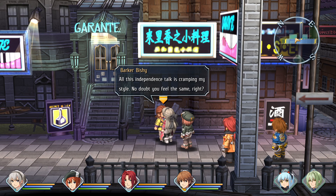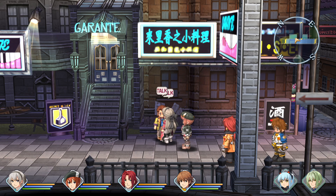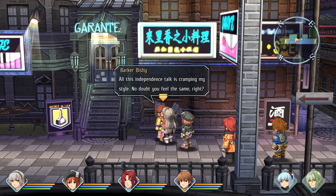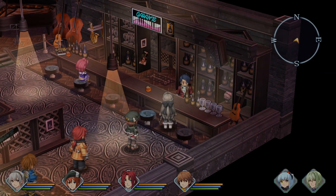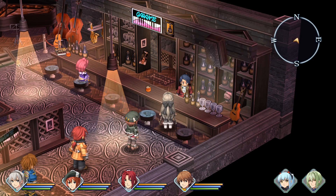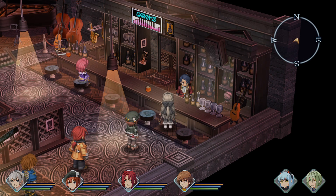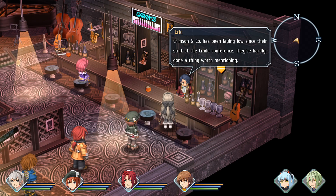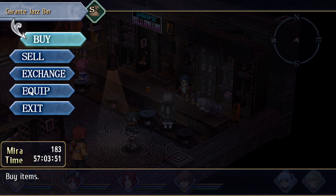All this independence talk is crimping my style - no doubt you feel the same, right? So what better chance to come in and relax at our club? The latest word on the street is that the Imperial Government hired the Red Constellation to intercept those terrorists at the conference. Crimson & Co. has been laying low since then - they've hardly done a thing worth mentioning. Business as usual for them. Those seekers are about as professional as it gets. Considering what they did to the terrorists, it's better for them to lay low for a while, because it wasn't pretty.